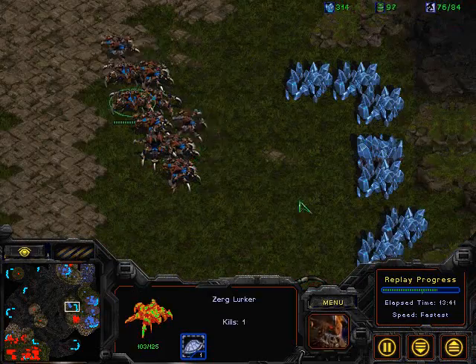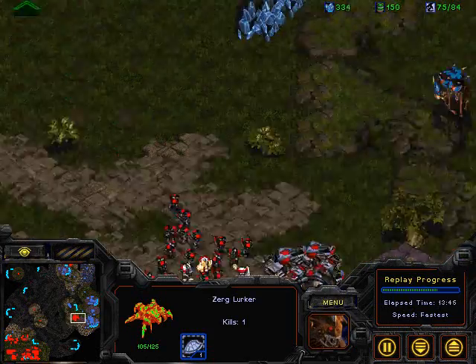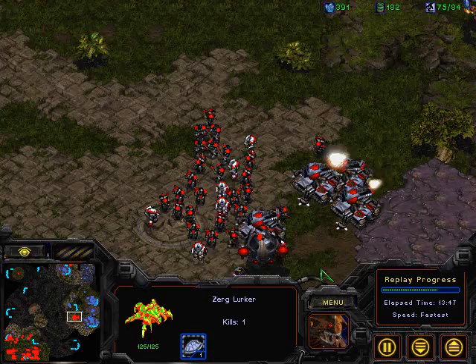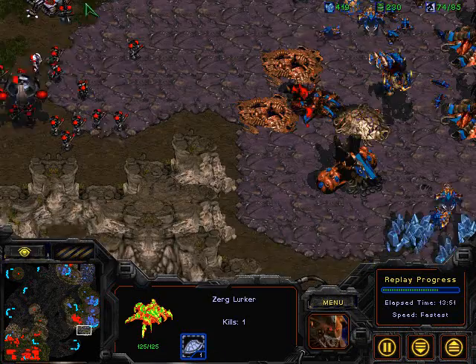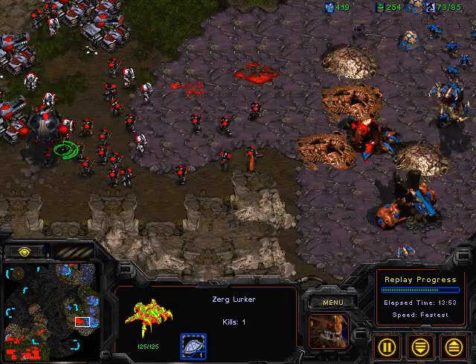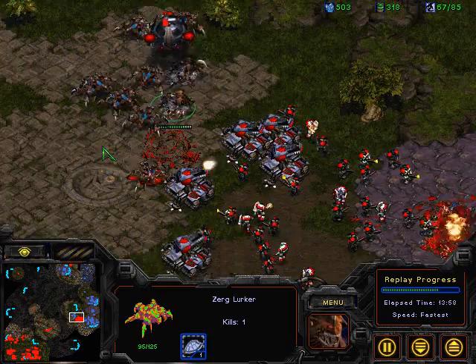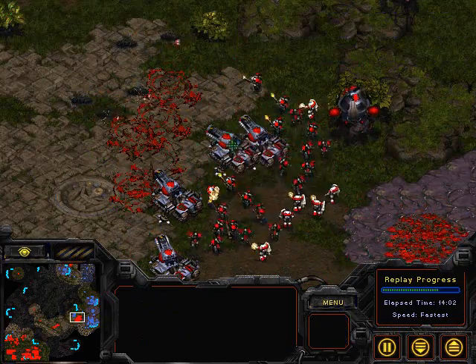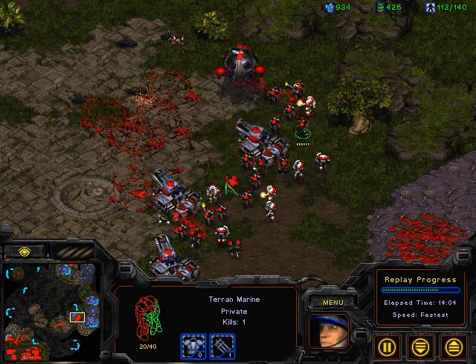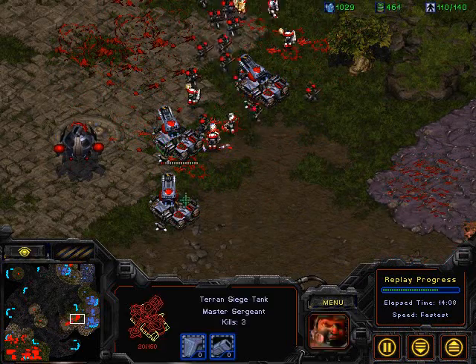The only thing Sadist has to be careful of is when he unseiges those siege tanks to move forward, that he does not get flanked by these lurkers — that would really ruin his day. Here come the marines moving in, and now here come the lurkers coming in from behind. Let's see how Moe does — a lot of siege tanks are going to get taken out, a lot of marines too, just clumped up.